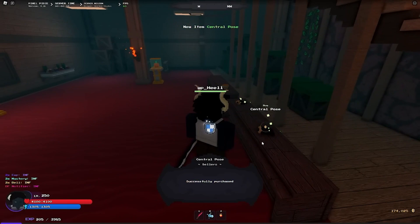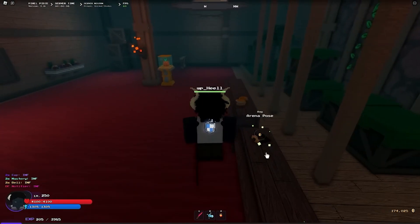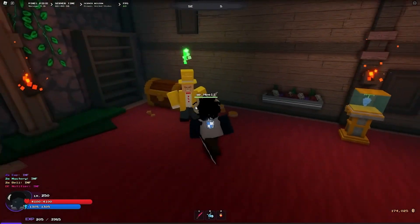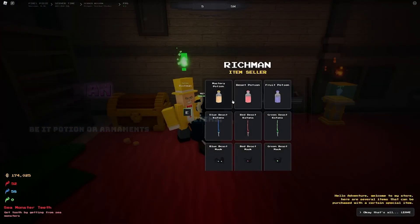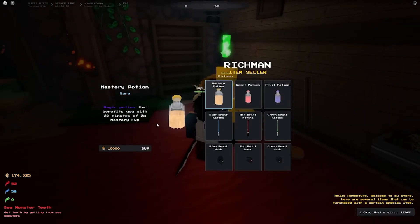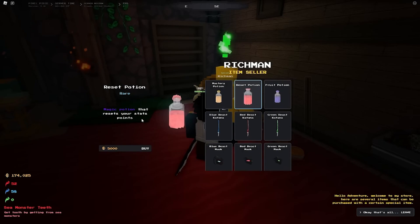Alright, so they have a lot of NPCs — posies — to guide people around. I don't really know how that's pronounced, but yeah. And there's a rich man, a merchant. Rich man's got everything — different colored biscuits and stuff.